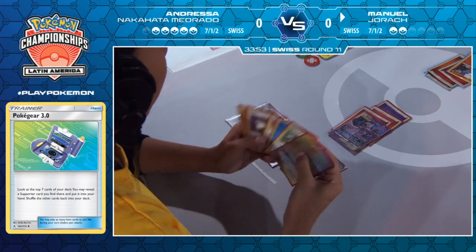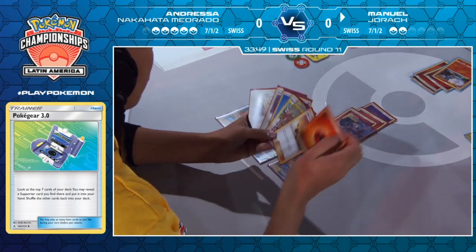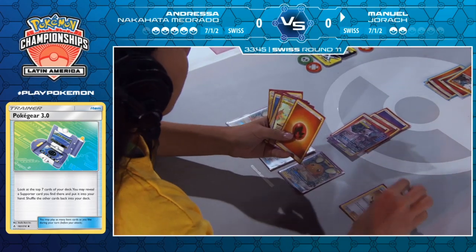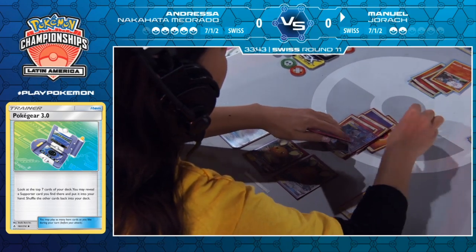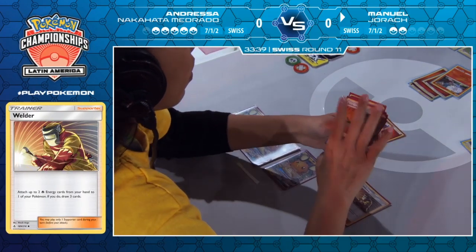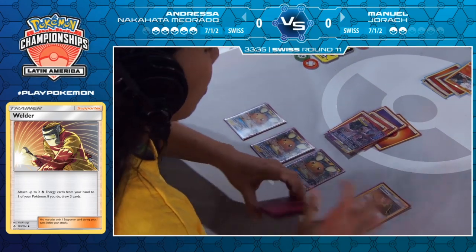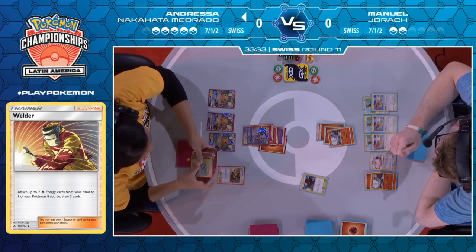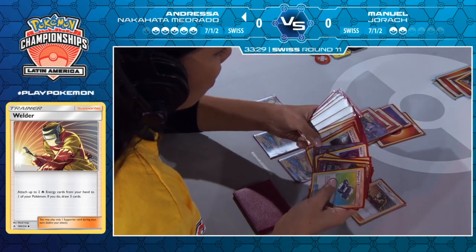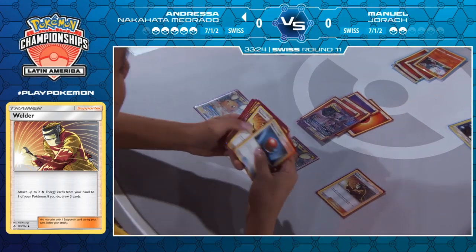She does have Welder in hand, but she wants one more fire energy. She's not going to have access to it, so the Espeon Deoxys for six energies will not be happening this turn. That is really unfortunate — that's really what she needed to do if she wanted to come back. Welder for one energy is just not going to get her there. Can't find the reset stamp either. I think that has unfortunately sealed it in Manuel's favor — no reset stamp, no Espeon Deoxys attack. I really don't see a way for Andressa to come back into the game at this point.